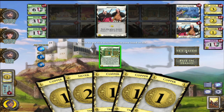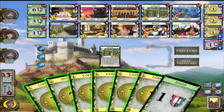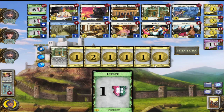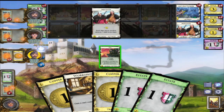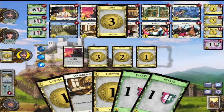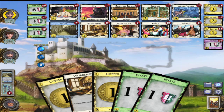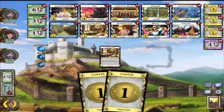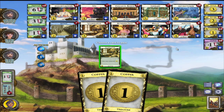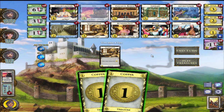Set aside, yeah there you go, set aside - I don't get another action. We'll play the treasures. I got seven. What's Adventurer? Reveal cards from your deck until you reveal two treasure cards, put those into your hand. We'll buy a gold. Workshop - I can get another Militia or something. Oh, this will get rid of the estates on the Militia. Everyone bought a bunch of Spies.